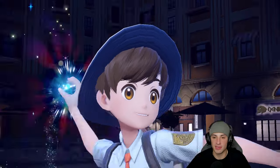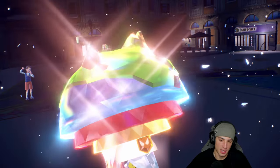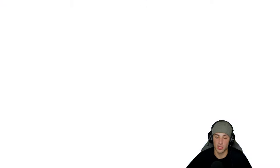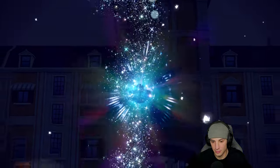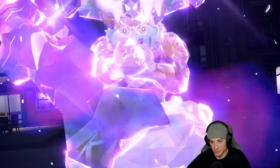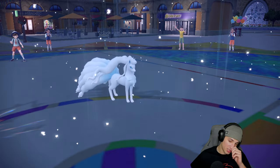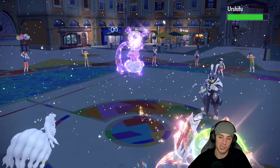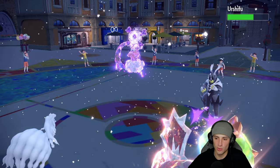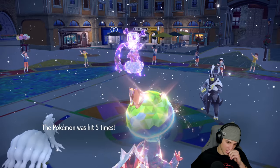I Terastallize and go Scale Shot. We get the Snow up for a nice defensive boost, but I'm terrified of Landorus. I knew I should have read the Poison Tera and gone High Horsepower — that would have been great. But Scale Shot boosts our speed while lowering defense. We land all five hits with Loaded Dice, even getting a crit — gorgeous!